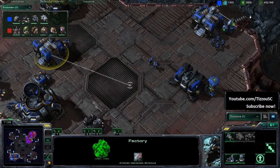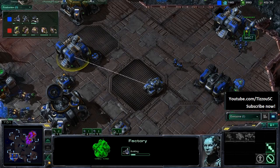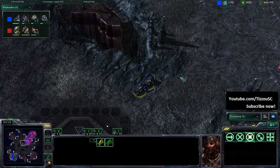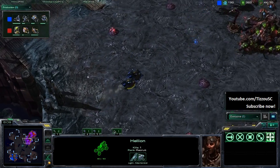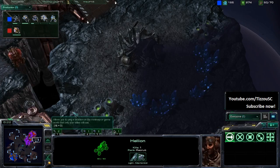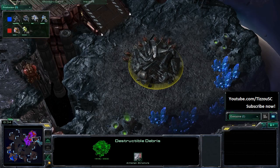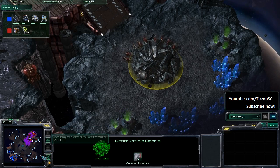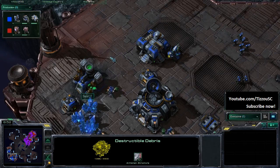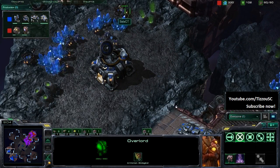A second Factory going down — is he throwing a tech lab or reactor? Armory going down now, maybe transitioning to Thors. Tech lab going down on the second Factory. Hellions are poking in getting scouting information. Both Hellions have one kill each, probably killing a Zergling apiece. Creep spreading is too much — Roaches are in position. Baneling Nest has finally gone down. Demaga hasn't even begun breaking those rocks, so he may not expand there. A lot of times against Terran you'll see Zerg take far expansions. This Overlord is now aware of Select's expansion. Select is throwing up double missile turrets — doesn't want any harassment on this newfound expansion.